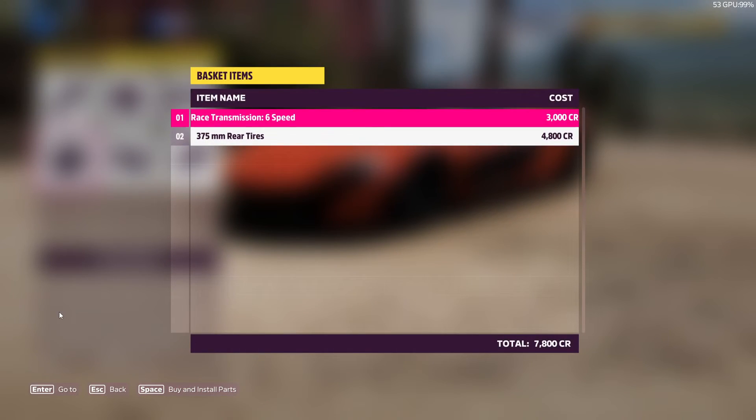Alright, view basket. Well, I guess there are only two things, and it comes out to be 7,800 CR, which is like the cheapest thing ever. I actually think I did cheaper before, like 5,000, but still, that's nothing.